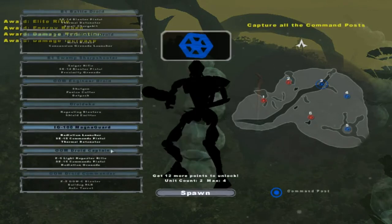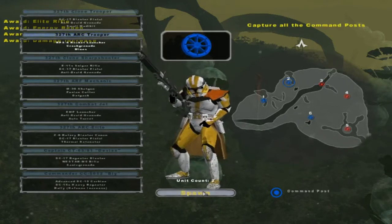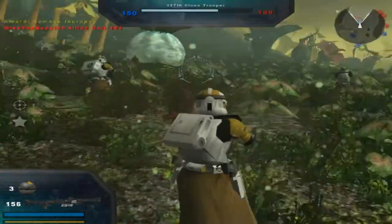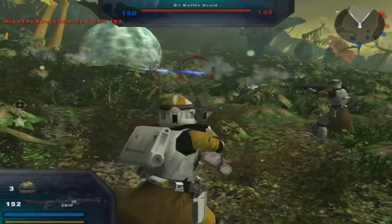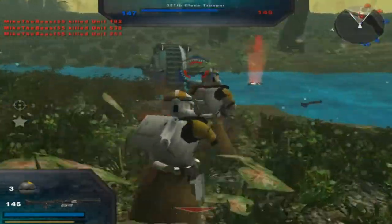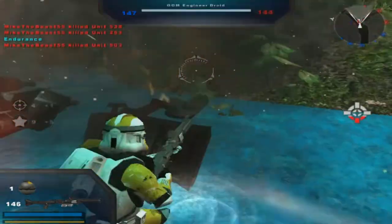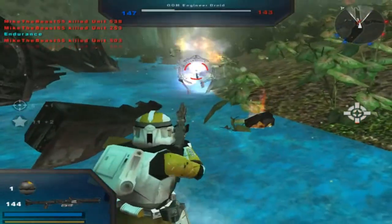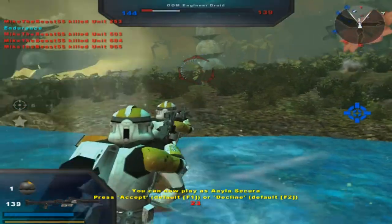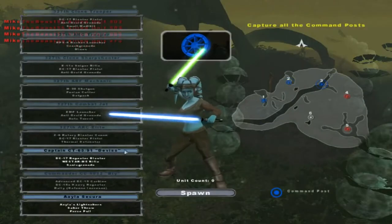Basically just the same units. Let's go with you — you might be helpful to me. Command Post is under Republic control. Hostile reinforcements are being depleted. Looks exactly the same.